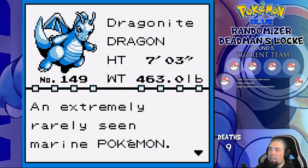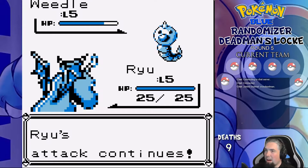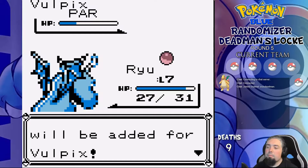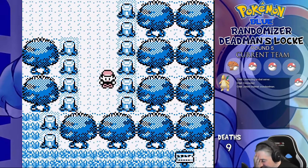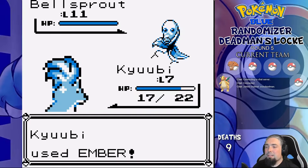Round five: we start off with Ryu the Dragonite — funnily enough our rival only gets a Weedle. We abuse the hell out of Gen 1 Wrap mechanics and never lose a single HP against that. The second team member is Kyuubi the Vulpix on Route 2. On our way through Viridian Forest, something happens. With that team, we enter Brock's gym. The gym trainer is pretty easy this time, even at a level disadvantage, and we get to fight Brock.